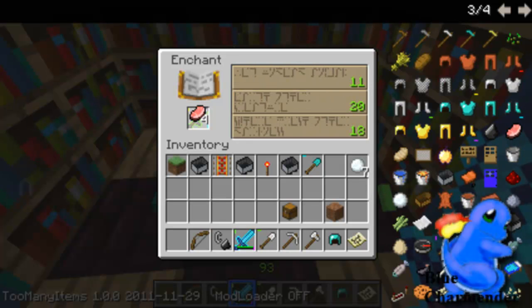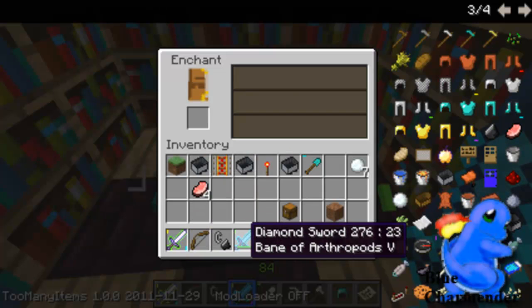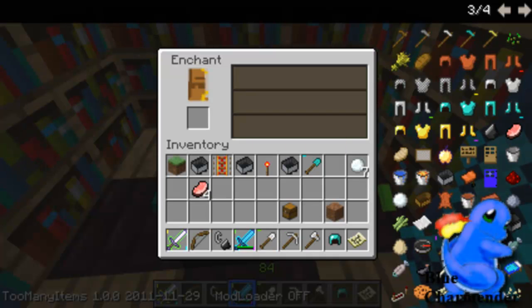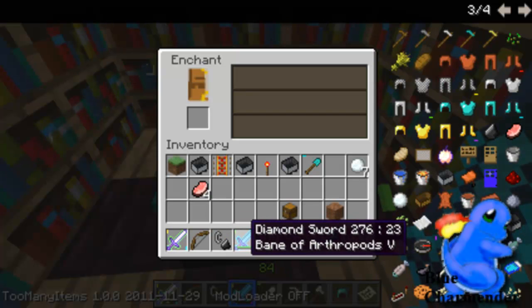As you can see you get random enchantments, and of course the lower the enchantment the worse it is. Though that doesn't mean everything — because level 9 or sharpness 1, well it kind of does. This one was level 53 and it has only Bane of Arthropods. It's possible to get more enchantments, but you can't enchant an item a second time, so you just have to hope you get multiple things like knockback and Bane of Arthropods.